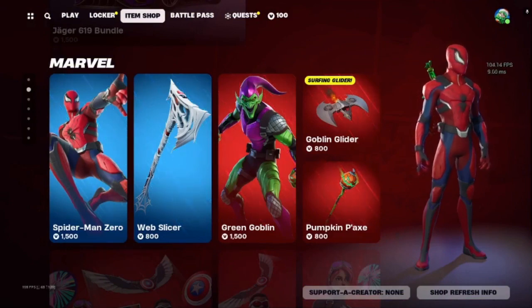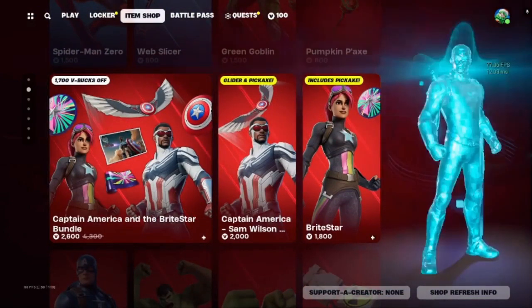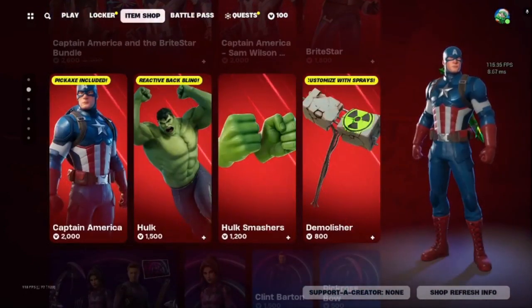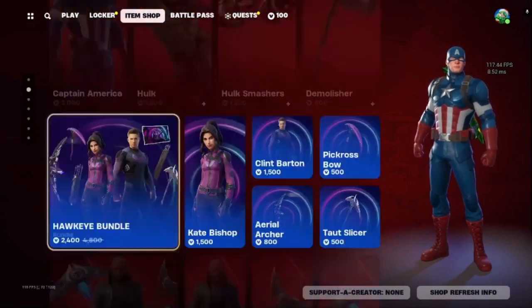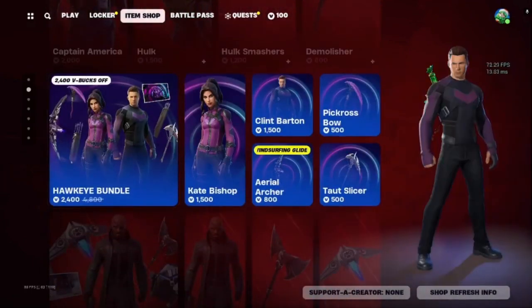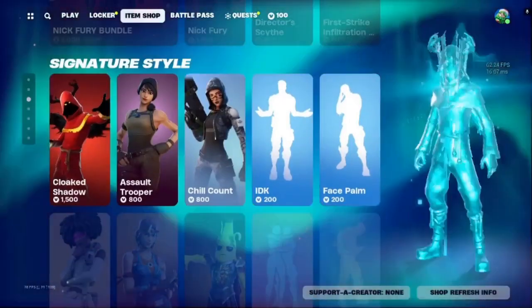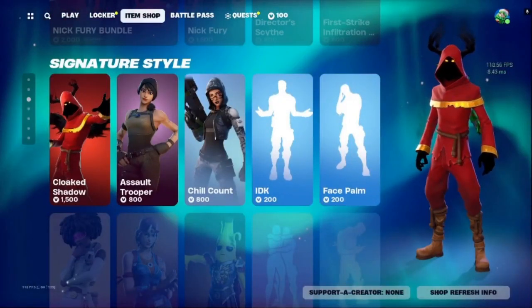We got the Green Goblin, Captain America, and the Bright Star bundle. Captain America OG, Hulk along with the Smashers, we got the Hawkeye bundle, we got the Nick Fury bundle, we got Cloaked Shadow, Assault Trooper, Chill Count.